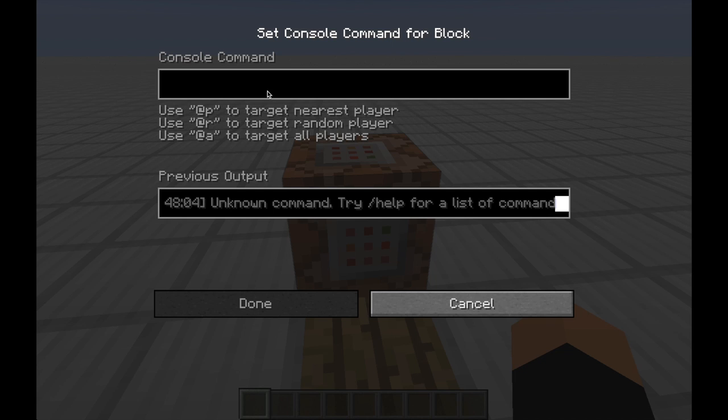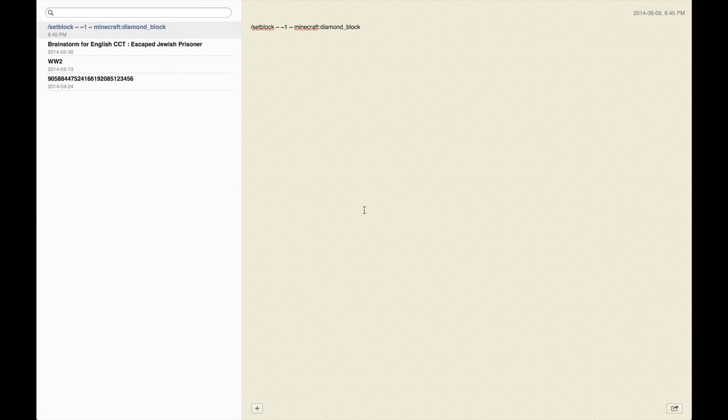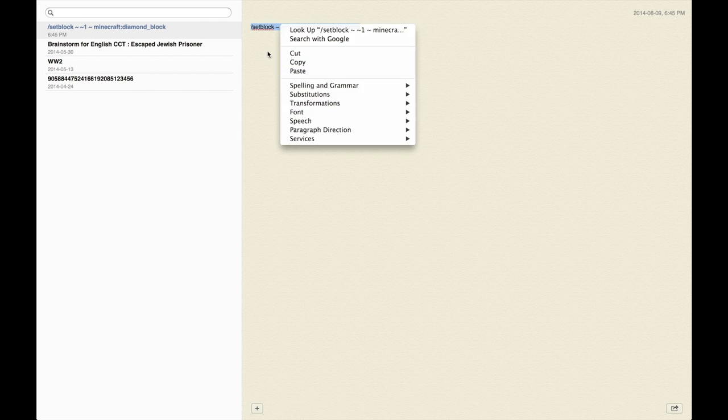You can see now that the console command is — there's nothing in it. So, what you want to do is find a command you want to copy. For example, if you want to copy this command, it's a command to set a diamond block on top of the — okay. So, this command will make a diamond block on top of the command block.